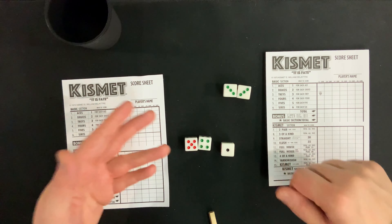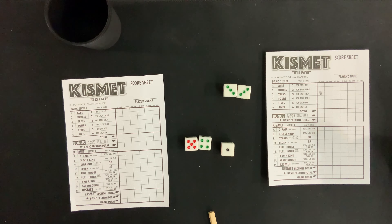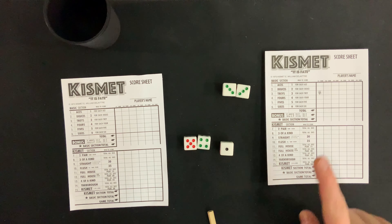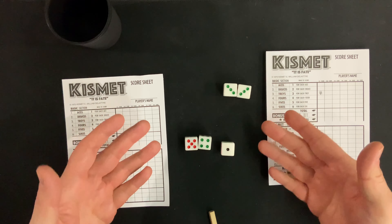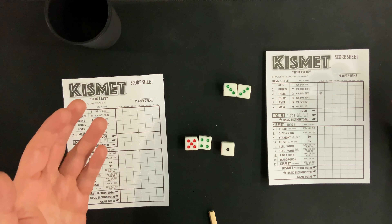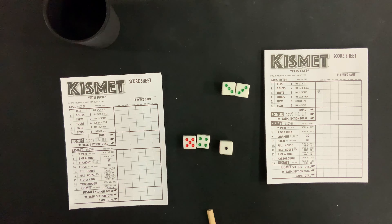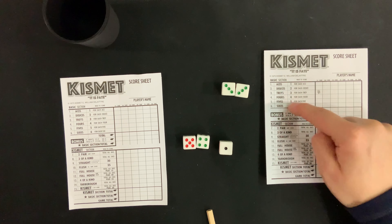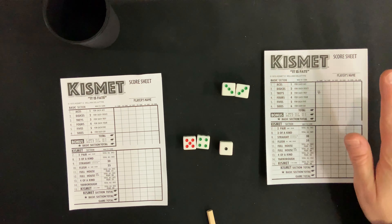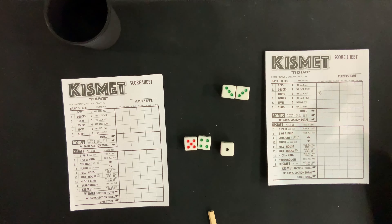I noticed that I have a 3-4-5, which means I do have the potential for a straight. Moving from the Basic section on the top, let's go down to the Kismet section on the bottom. These are slightly more difficult challenges that you're going to try and achieve. So this one is two pair of the same color, three of a kind — which we would almost have since we do have two threes — a straight, which is either 1-2-3-4-5 or 2-3-4-5-6. And as you can see, this is all very clearly labeled on your score sheet, very user-friendly. A flush, which means all of the same color.